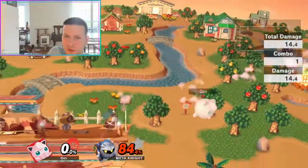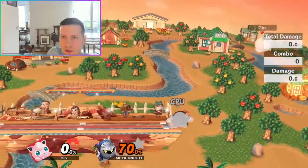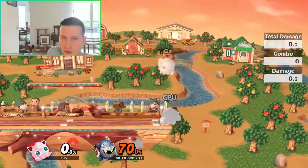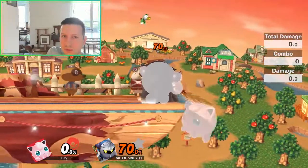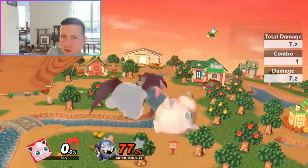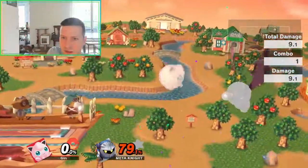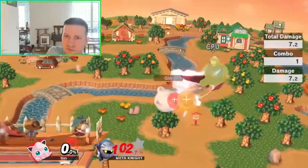Most of the time I'll tell you what they will do. If they are high, they can use the tornado — the neutral B — but that's the least commonly used. In general they will side B, because side B is super janky in this game and it can just send you off stage if you try to contest it.